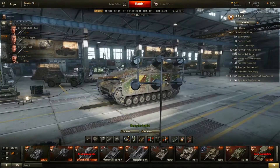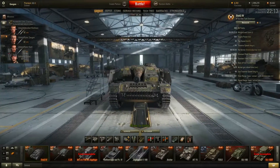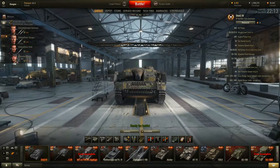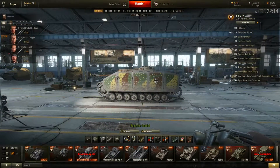The Stug IV shares the 80mm of frontal hull armour that the Stug III gets, which can be quite effective against tier 3s and 4s from long range. You also get quite effective protection from HE shells from the front. The sides, however, are only 30mm plus whatever the side skirt plating is — either 5 or 10mm — designed mainly to stop or mitigate high explosive damage.